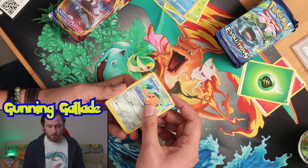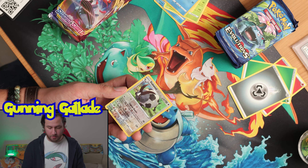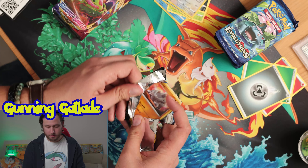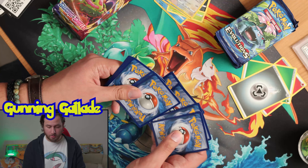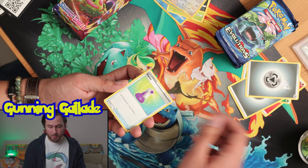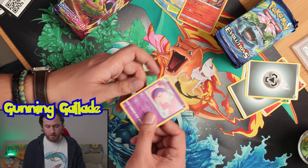No ultra rares yet. Quilfish — oh my gosh, love that. Chinchou, Centiskorch, which also made its appearance in Champion's Path. Aurora Energy. The Reverse Holo is a Drapion. All right, maybe all the luck is being saved for Evolutions — a set where all we want is a Charizard. You may have seen me pull a Holo Charizard from Evolutions from one of the Pokemon Center packs I got. Hitmonchan, Galarian Linoone. Cinderace is the rare Reverse Holo, and the rare is a Musharna.